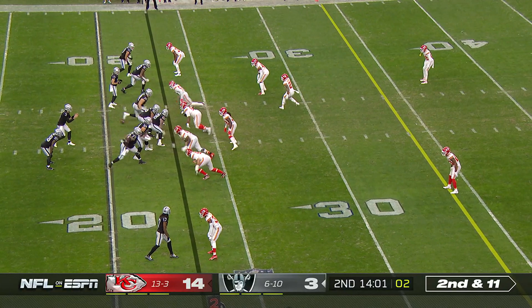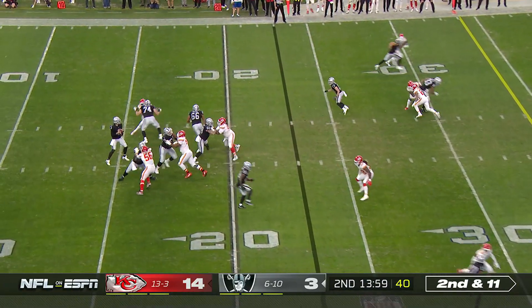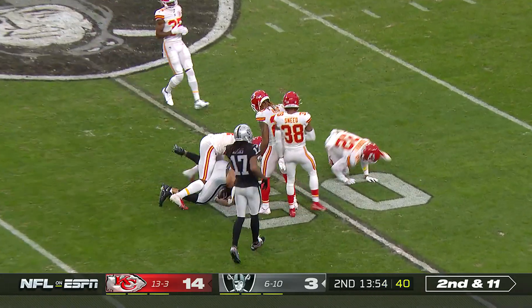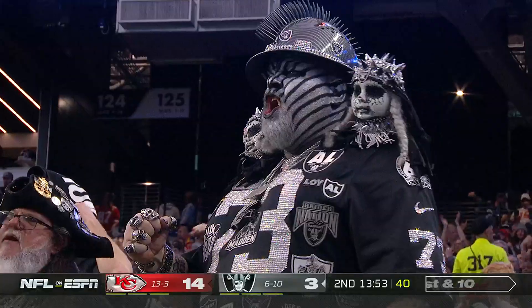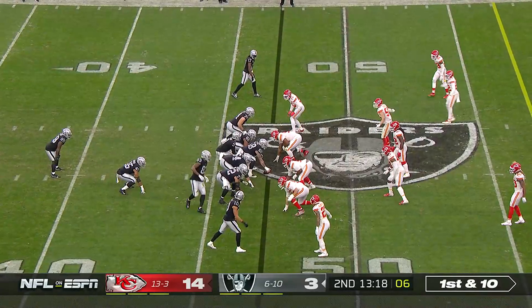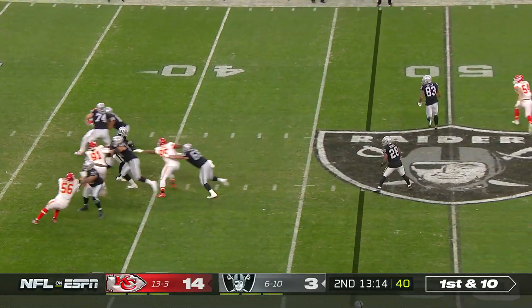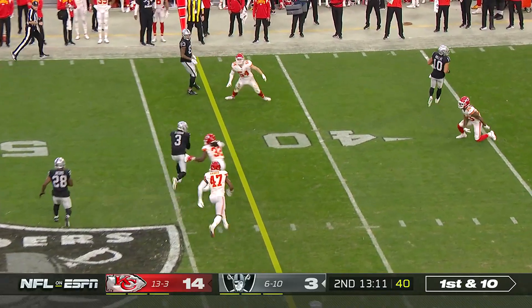Second and 11. Stidham on the throw — see how that confidence wavers. Darren Waller the catch, just shy of midfield. Stidham on the center, fake it to Jacobs. Stidham will step up with a pump fake and a run.